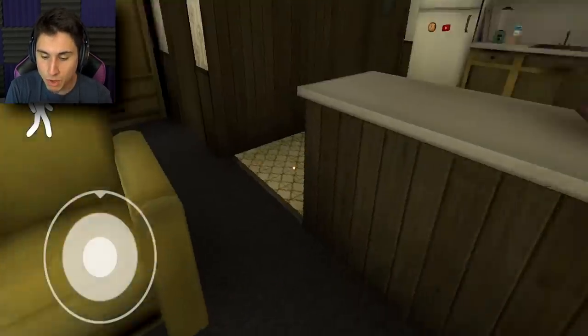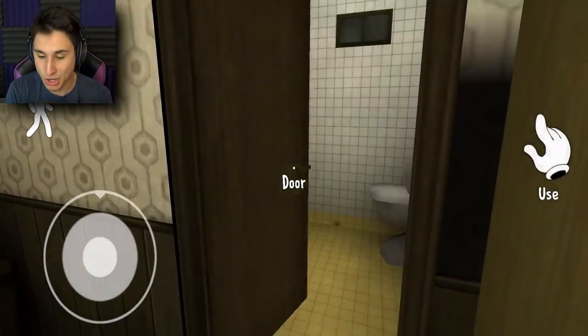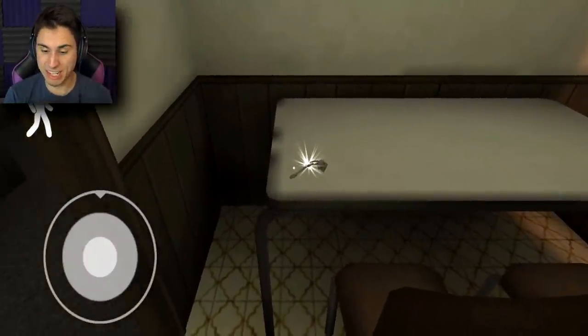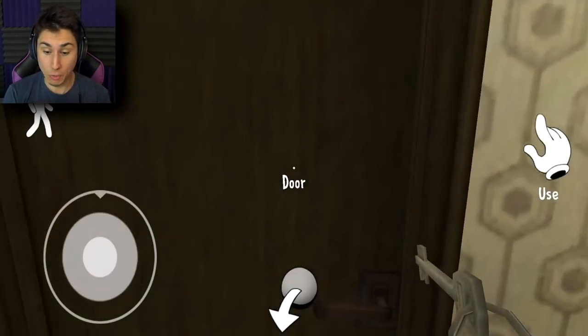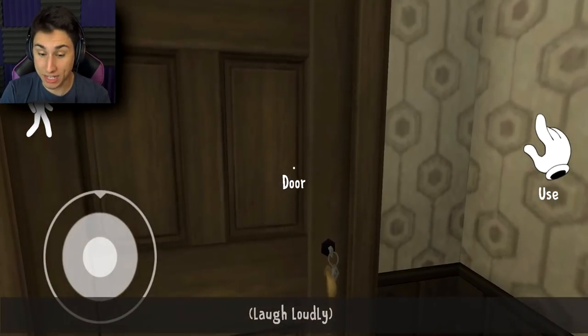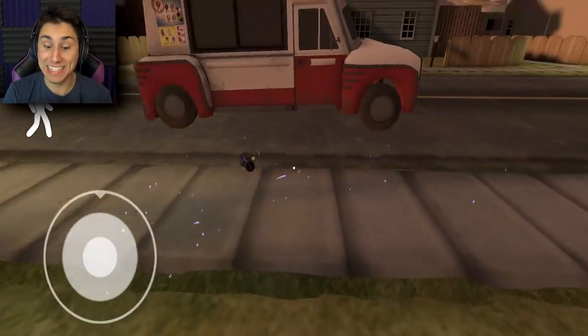The next thing we have to do is find the keys. They're usually in one of two spots - oh here they are, they've actually never been on this table before! I'm gonna be skipping all the cutscenes, but guys go back and watch them because the cutscenes in this game are fantastic.